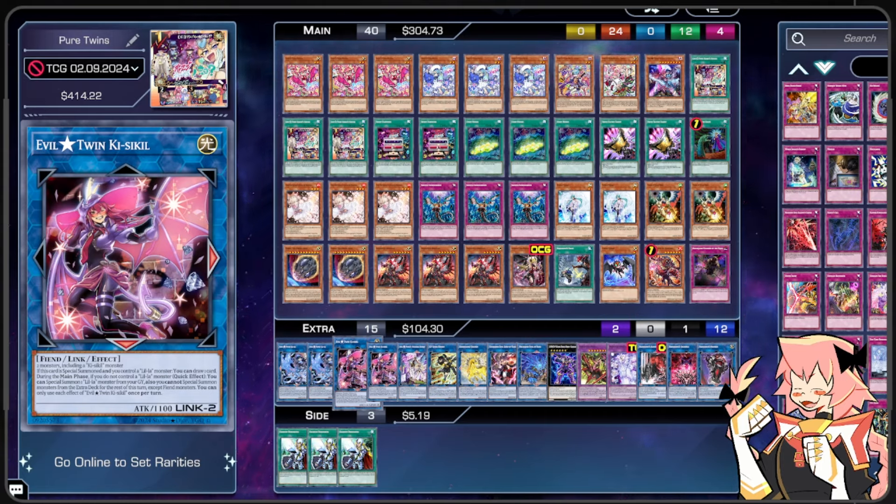A neat little synergy with these cards is that Evil Twin Kisskill, the pink one in the evil nighttime mode, is a Light Fiend. Now that Fiendsmith is out — and Fiendsmith even has new support in Abyss Rising — being a Light Fiend is a very good thing in 2024. So we decided to combine the Fiendsmiths with this archetype to increase the ceiling a little bit.